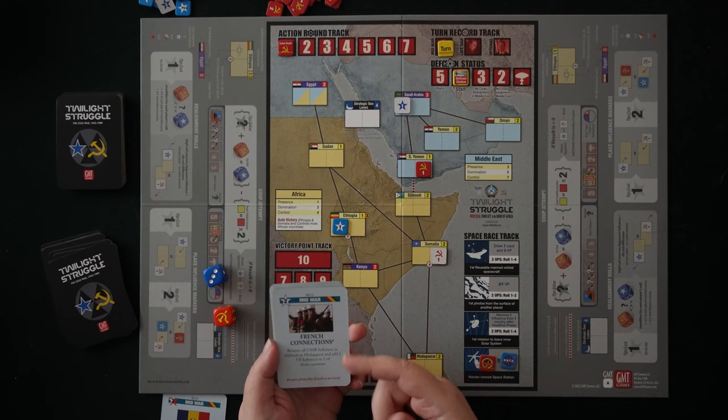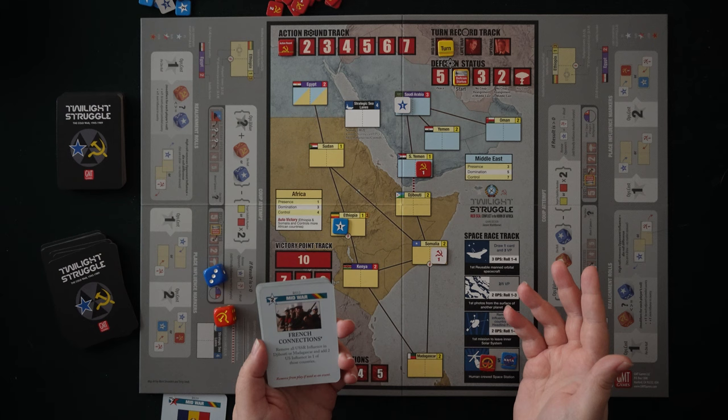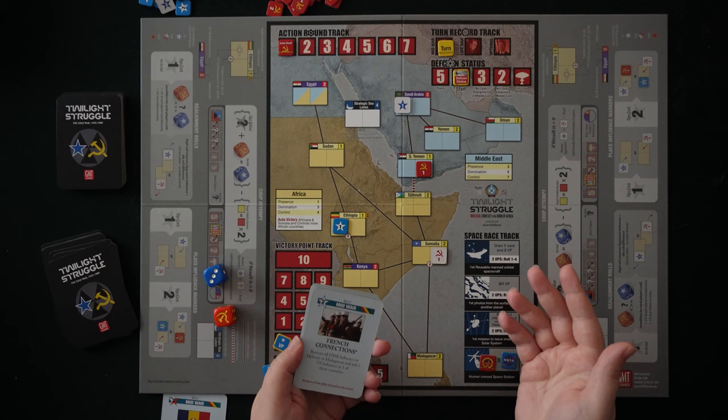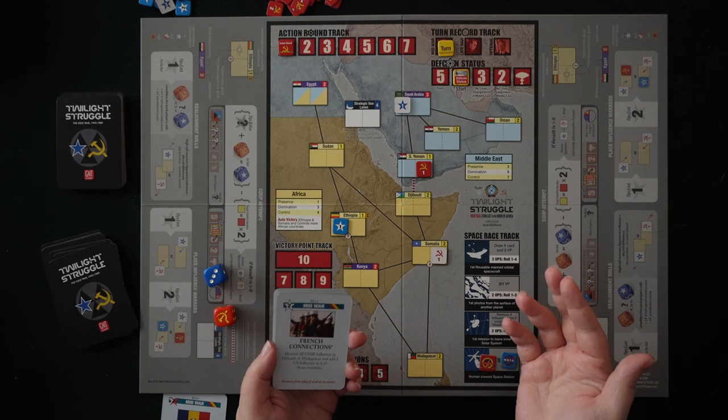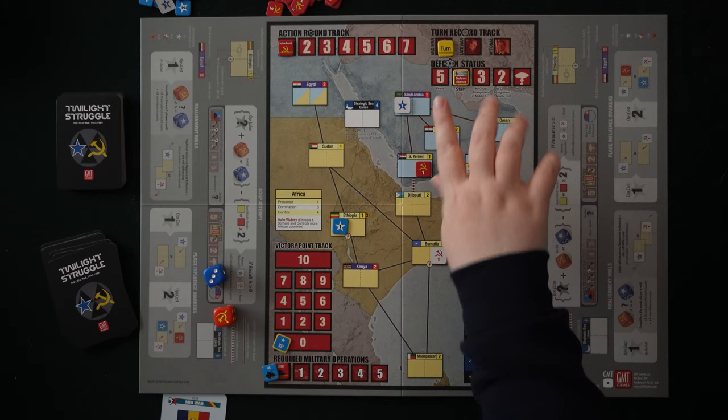You can either play cards for their event on the card, or for their ops value. Ops are going to allow you to do things like place influence in countries, roll to do what's called realignment — where you're rolling against the other player, and if you get a higher roll with modifiers, you remove some of their influence — making it easier to gain control of a country. There's also the option to try to stage a coup, which is a way to force your way into the government of one of these countries.